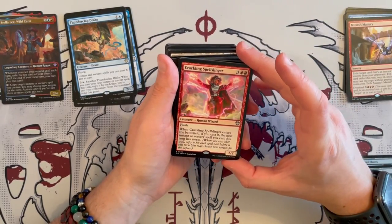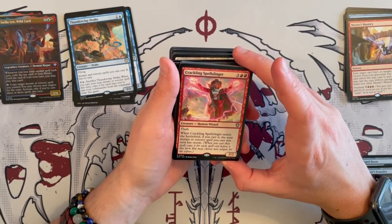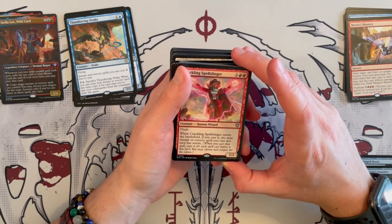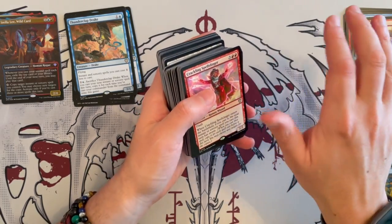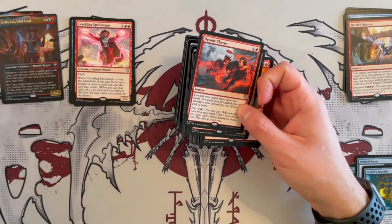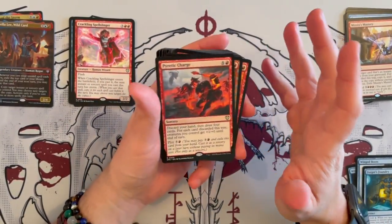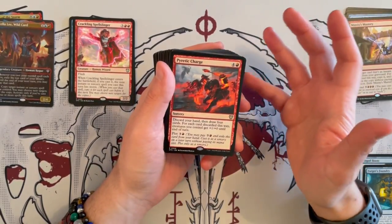Then we have Crackling Spellslinger — a 2/2 human wizard, costs 5, has flash. Whenever it enters the battlefield, if you cast it, the next instant or sorcery spell you cast this turn has storm, which means when you cast that spell, you copy it for each spell cast before it. A great little card. I'm a little worried on the instant side — I hope we get more synergy there, especially for a damage spell, because that's the spells you want to be copying.